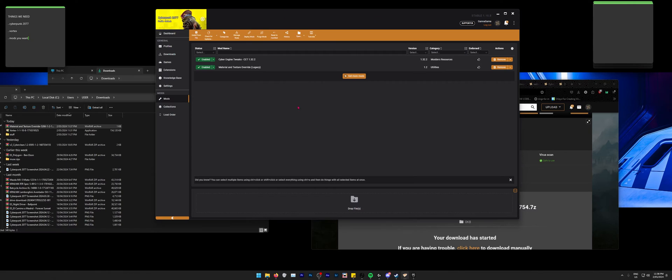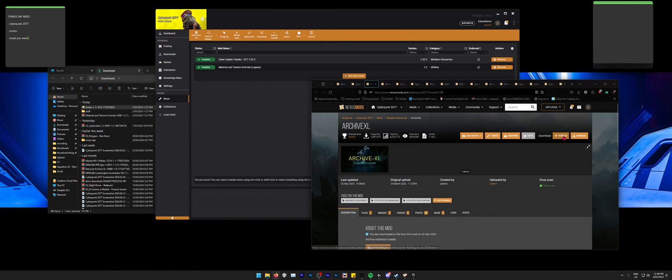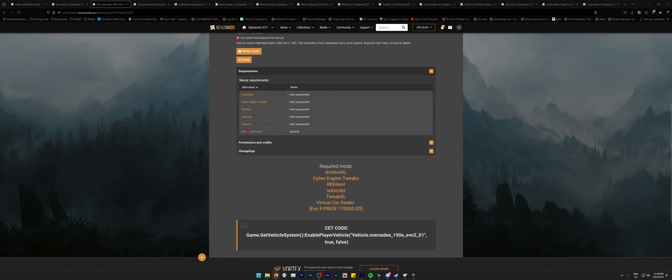We've now got these two mods installed and running. This archive mod is essential if you want clothing mods with different textures, car mods with different textures, or any texture mods. Don't let all the open tabs overwhelm you — these are just the mods I'm showing you to download. For example, this car mod's requirements are literally the mods we're downloading, with one listed as optional.